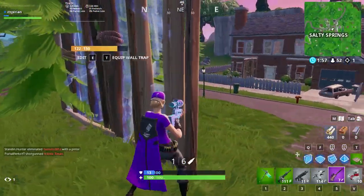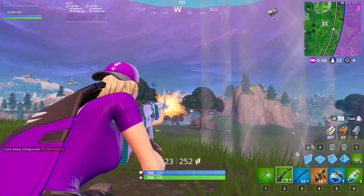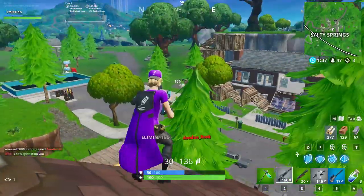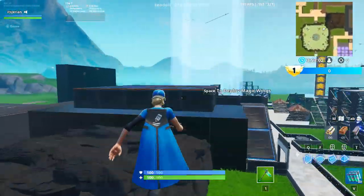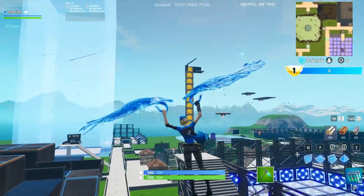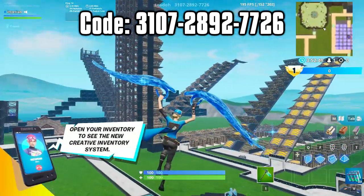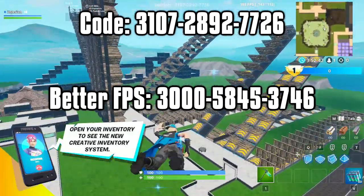Luckily for all you lads who don't have Kovacs and for those of you on console, there are actually some creative aim training maps that I think are just as good as Kovacs and maybe even better. The course we're going to focus on is so good that I've been using it over Kovacs and I found it more beneficial. The map I'm talking about is Tito's Aim Building and Editing Training Map. You should be able to see the code at the top of the screen and I'll put it in the description as well. This is the complete version of the map and there's a more FPS friendly one if your PC is not as powerful or you're on console.